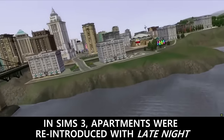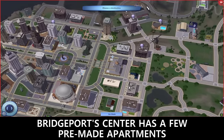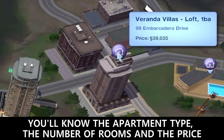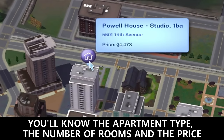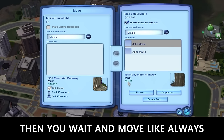In Sims 3, apartments were reintroduced with Late Night. Bridgeport's center has a few pre-made apartments. Hover your mouse to see the basics — you'll know the apartment type, the number of rooms, and the price. If you click, you get a little bit more story and information about the building. Then you wait and move like always.